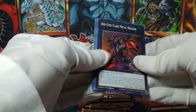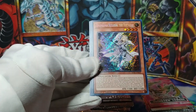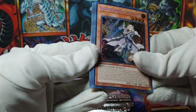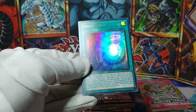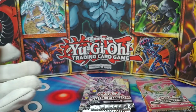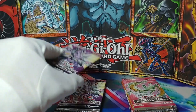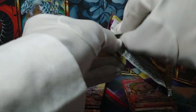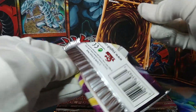Last pack — no Quarter Century Rares, that is unfortunate — but we do have Red-Eyes Flare Metal Dragon and Dogmatika Ecclesia, the Virtuous. Elder Entity N'tss, Chaos Space, and Girsu, the Orcust of the Evening Star. That was sort of lukewarm for Rarity Collection, but let's see what's in these Soul Fusion packs.